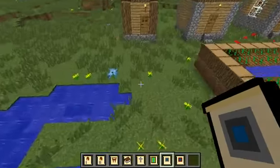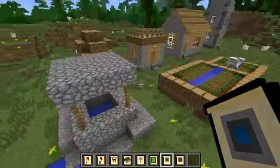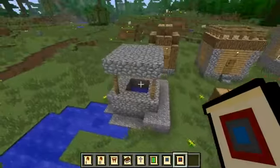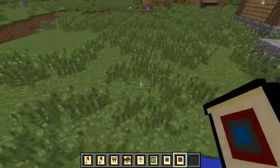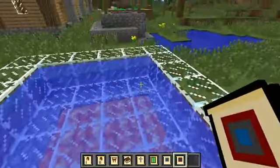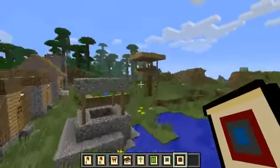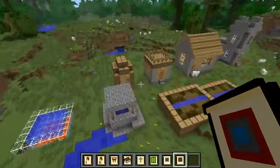Next up we have the well - no village is complete without the village well. There you go, look at that! And finally I made a hot tub, because why not - I wanted a hot tub. There we go, that's the hot tub. So I'm still missing the large house and the forge so far, but I did add that tower and a hot tub.